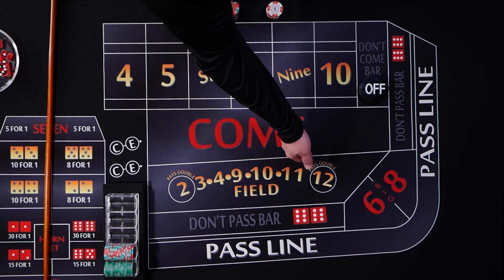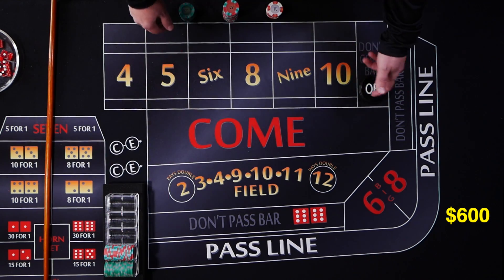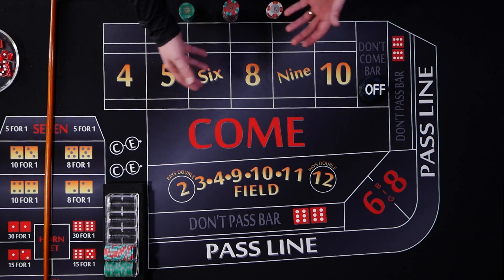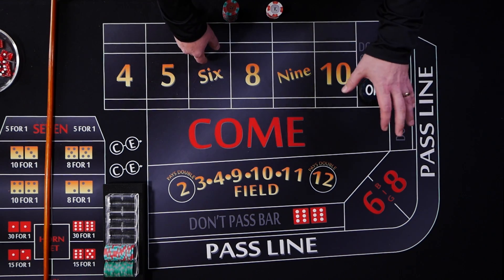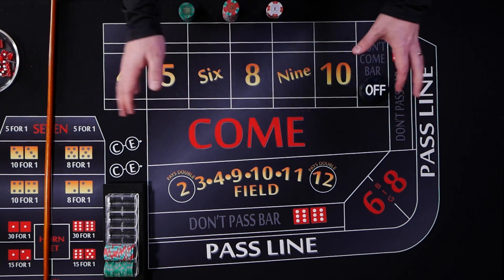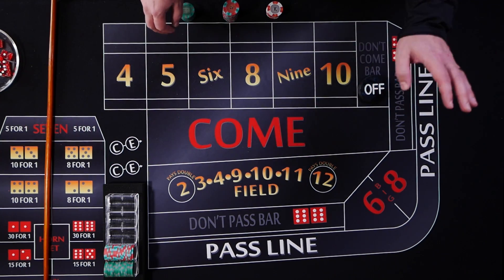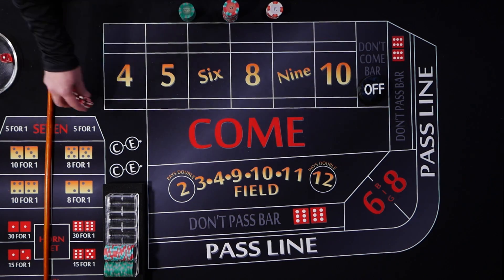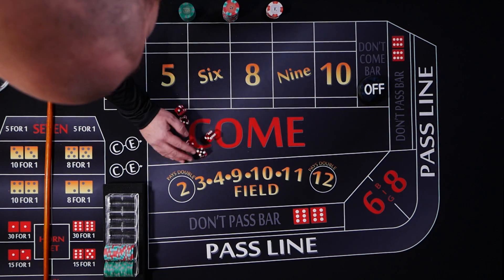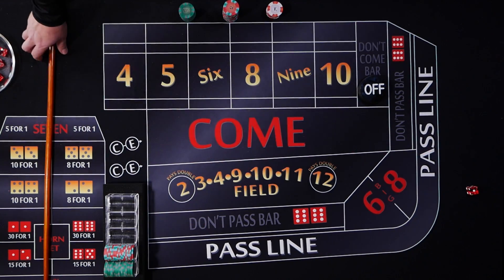We're at a $5 table, we're only going to pay double, and we have a $600 bankroll. Whether the puck is on or off really doesn't matter to us, so I'm not even going to bother with it — I'm just going to leave it off because it doesn't matter for the strategy. So the very first thing we're going to do is look for that non-field number.